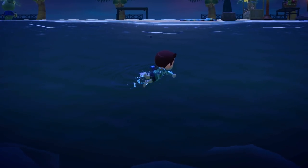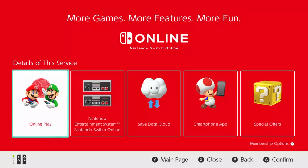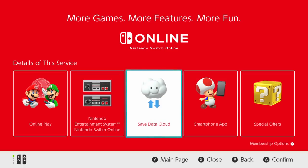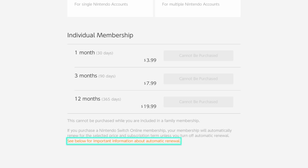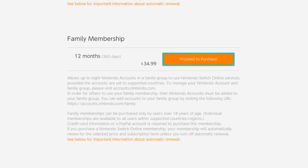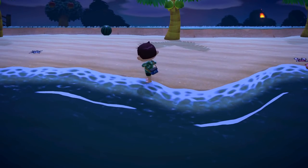The first step to getting the island backup service running on Animal Crossing New Horizons is to make sure that you have an active Nintendo Switch Online membership. An active Nintendo Switch Online membership is required to initiate the island backup service. At the moment we don't know if you need to maintain an active membership in the off chance that you need to re-download your island later on, but we'll make sure to update our guide whenever we learn if that's true or not.